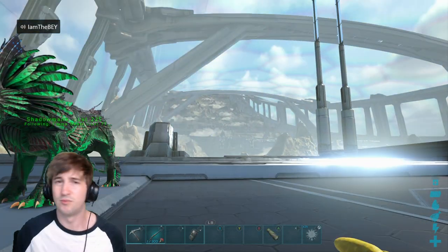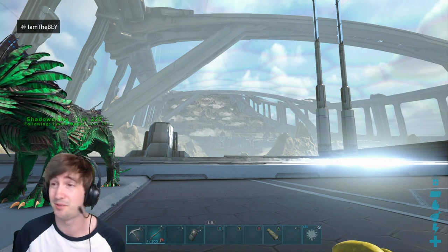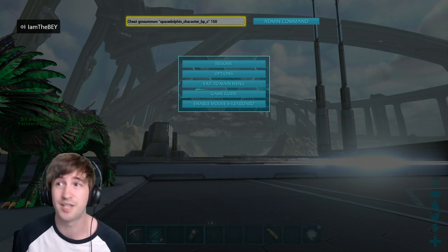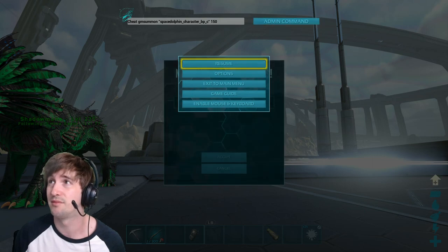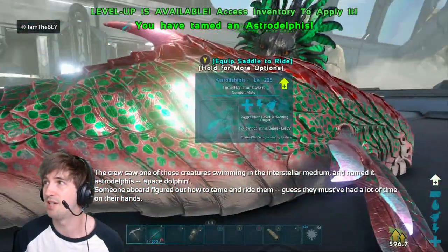Right, we'll move on to the next one, which will be the Astro Delphys. I don't know how to say it, to be honest, but that's the next one we're going to do. So that is the code you'll need to spawn in the mini Space Dolphin. And there it is.